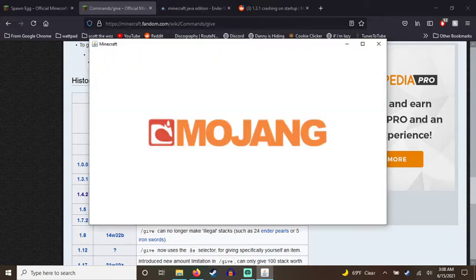I'm booting up 1.3.1, the notorious version of Minecraft that doesn't fucking work. I'm gonna be using the give command because this is like the only version — the first version — it was actually added. So why not.